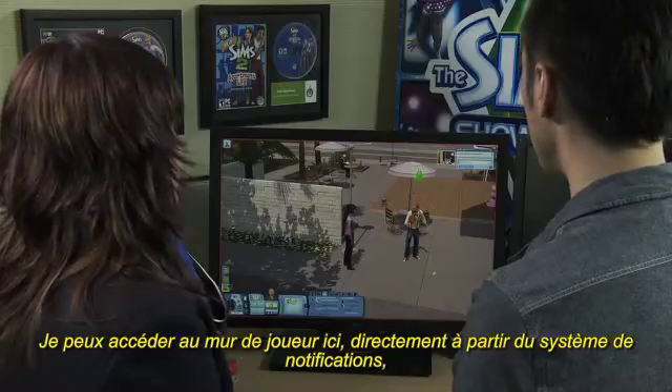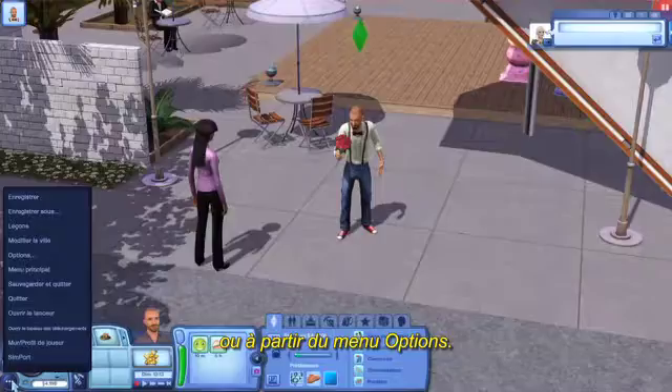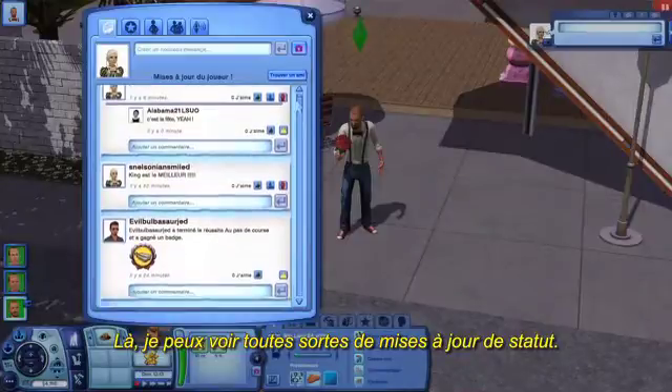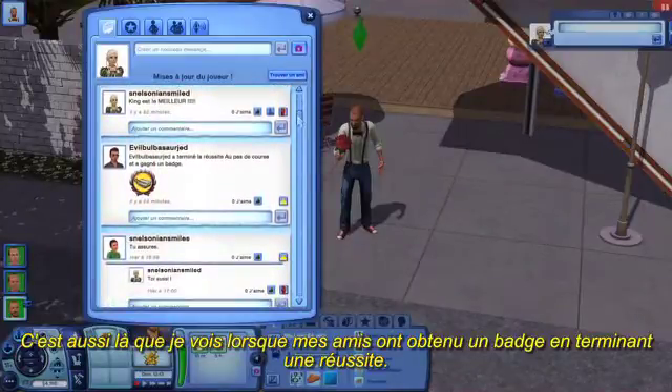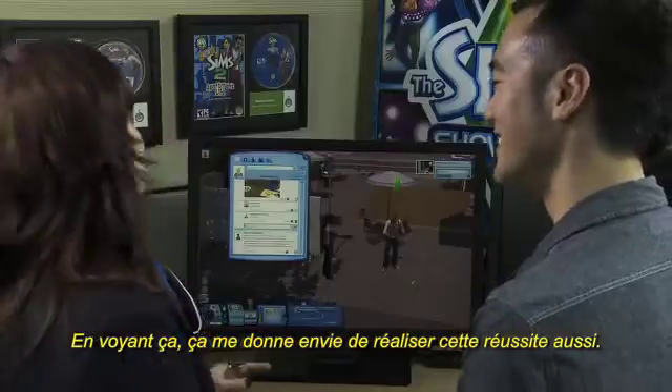I can access the player wall here directly from the notification system or through the options menu. I can see all kinds of status updates here. This is also where you'll see when my friends earn a badge and complete an achievement. When I see that, I don't want to earn that achievement.